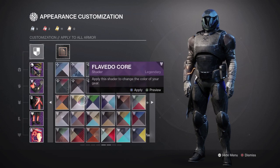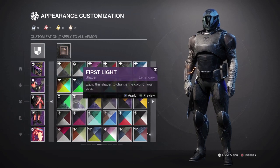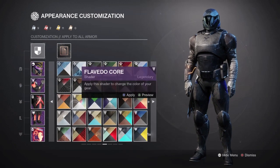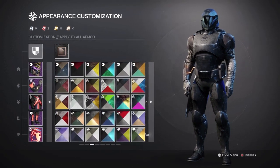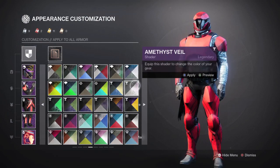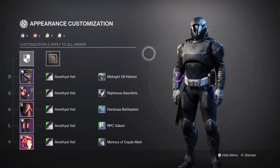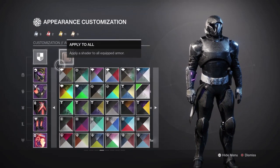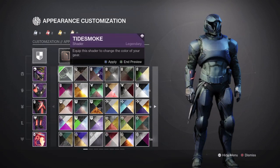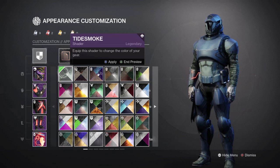Of course if you just pop on Amethyst Veil you're going to get a dark look — it's almost inevitable not to get dark pieces with the Amethyst Veil shader. But I wanted to incorporate other shaders like Skelego and the new shader that just released, Tight Smoke, to get a nice dark look.